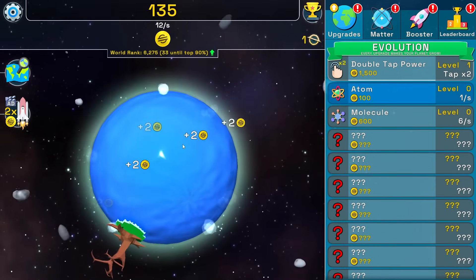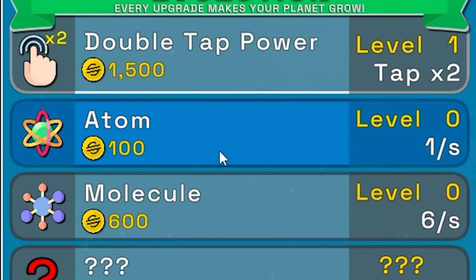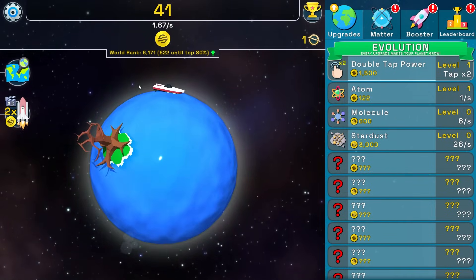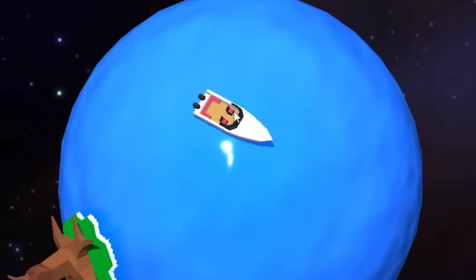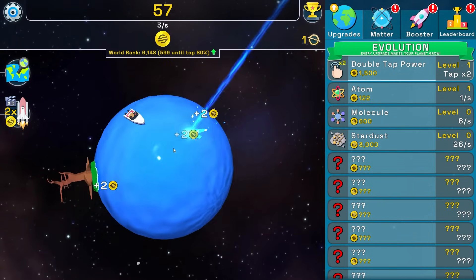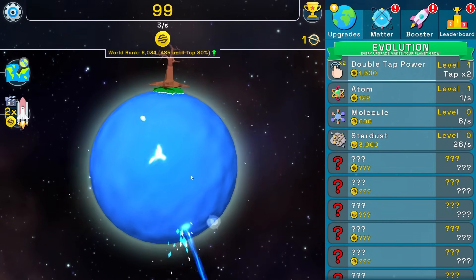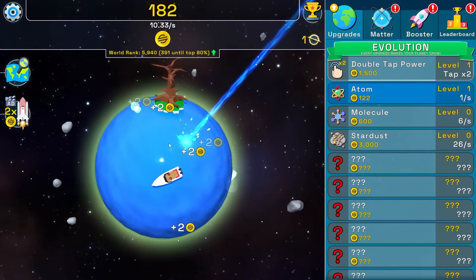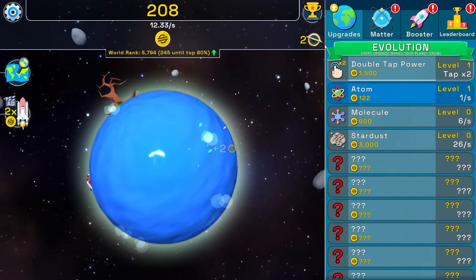I now have enough coins to get the atom — it's gonna give me one coin per second. Now we're launching a laser beam into the earth. We also have a boat. There's the laser again, I'm not sure why it's there. Do I click it? Is that God creating the earth from the deep? I'm clicking the laser and nothing's really happening. I really like that sound when I click.